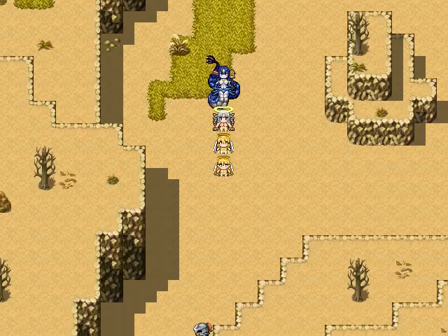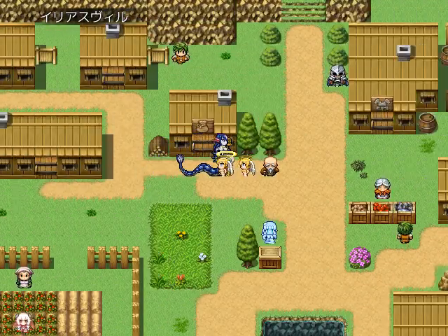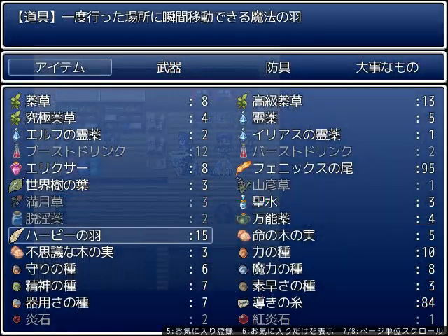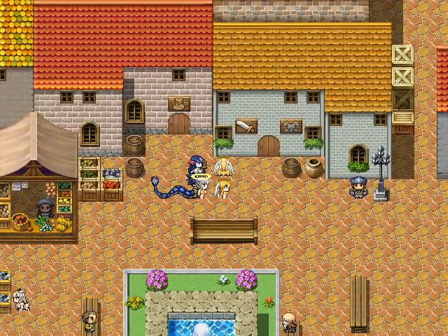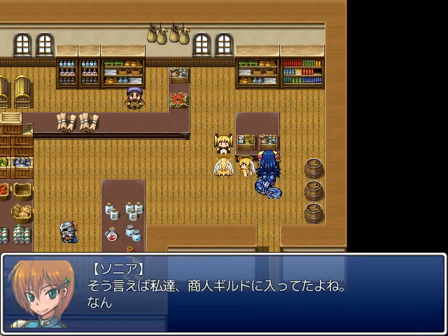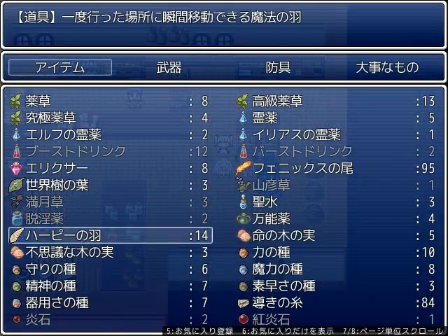All right, simple as that. Now once we've done this we can go and recruit Vanilla. Vanilla, my shop is crappy and I feel crappy about it. Well you should. Now Sun Yor will perk up that we know people from the Merchant's Guild, so we'll talk to them.